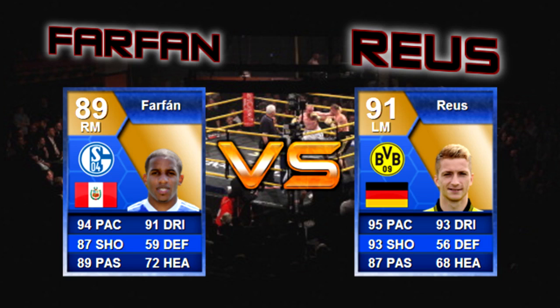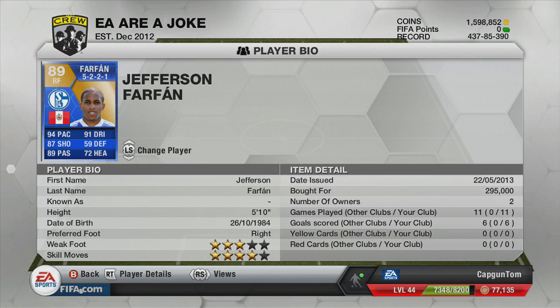The first player we're going to look at is Farfan. You can see that on Farfan's card he has 94 pace, 87 shooting, 91 dribbling, 72 heading and 89 passing — some pretty unreal stats. He has 3-star weak foot, 4-star skill moves, he's right-footed and plays on the right side of the field. He costs 295,000 coins, making him a pretty cheap alternative to Royce who is about a million coins at the moment.